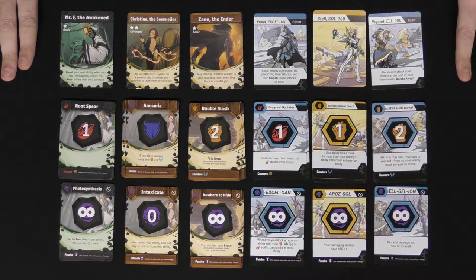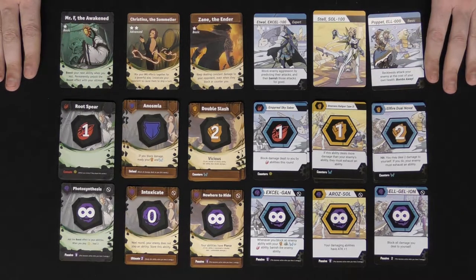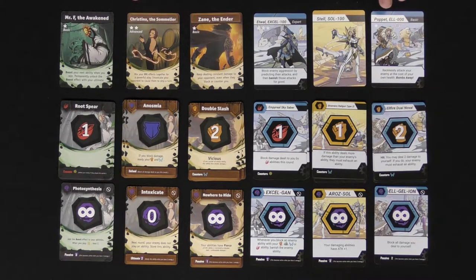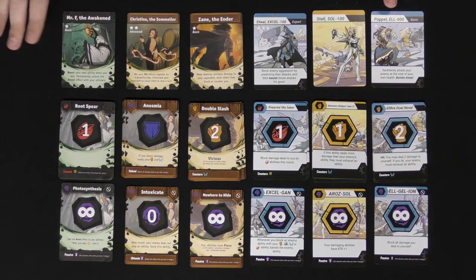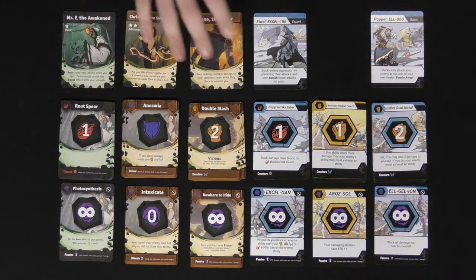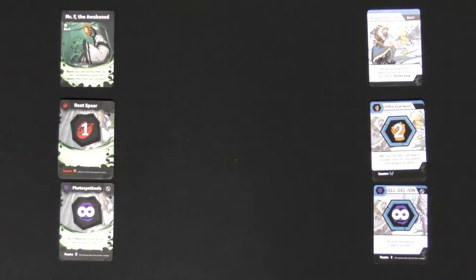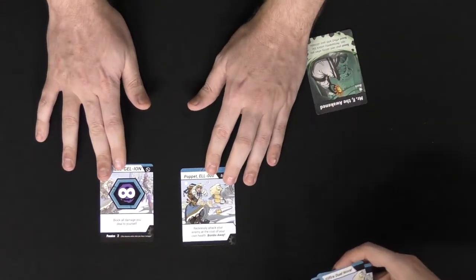I'll explain the base idea of the game — maybe we'll even do a couple rounds here. You're going to be selecting one of these characters, or three of them in tournament mode, and then go ahead and take the character card and the ultimate and put them next to each other. Let's go ahead and just show you how a single game works. We're going to play with Mr. F and Puppet. Kali will be Puppet, and I will be Mr. F.